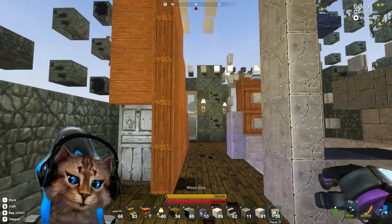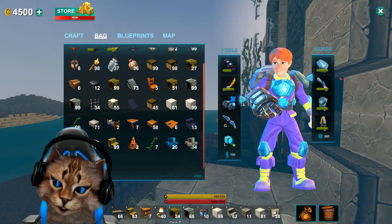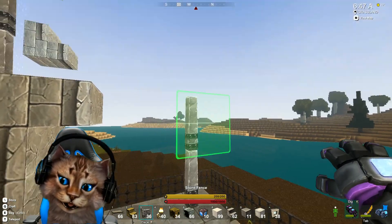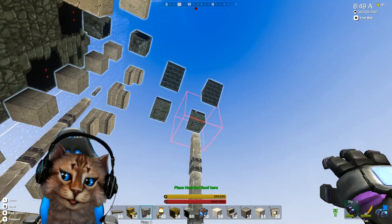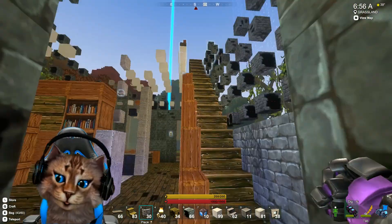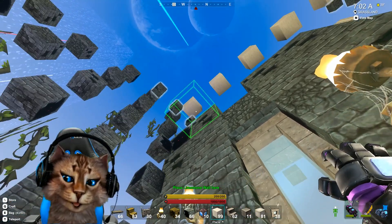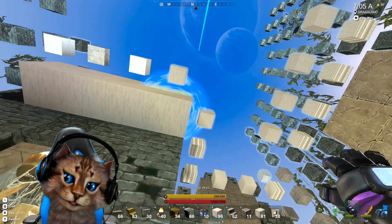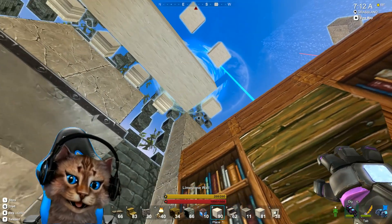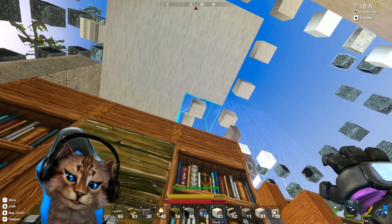Now we're gonna have to work on that porch — let's do the other side, get that up to par. We need to get our stone walls in first. We'll take the bookshelves out, we're not using those right now, and we'll build our porch out. Now we're getting some unlocks, and once we get up to the second floor, we'll be able to build our floor up so we can reach what we can't reach right now. These are limestone walls.